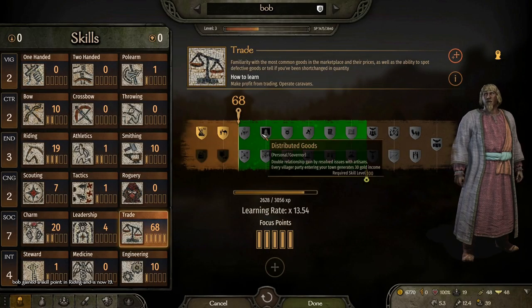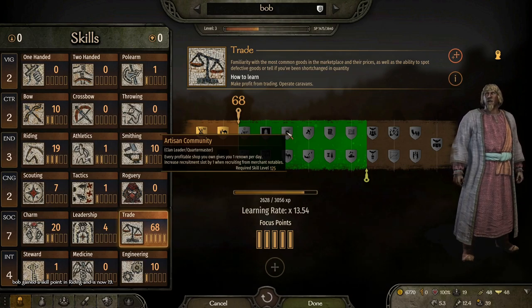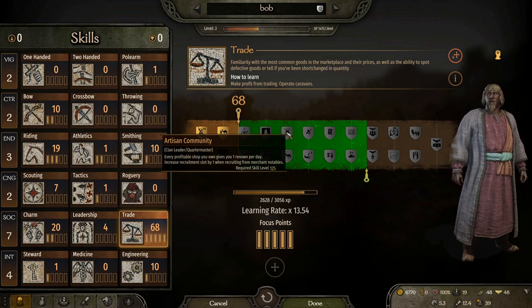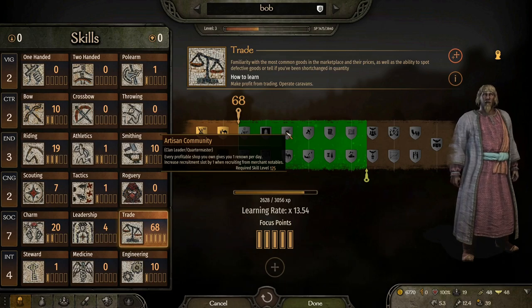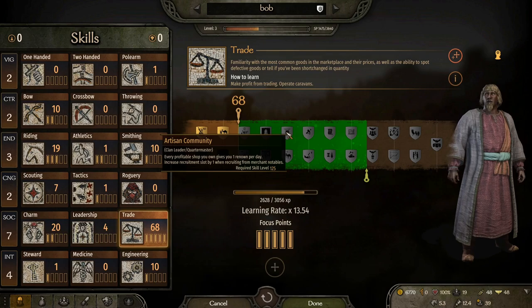Not only that, you will very swiftly unlock my favorite perk in the game. It is at 125 trade and it means that every profitable shop that you own will give you one renown per day. So when you're clan tier 2 and you can have three shops, that means you're getting three passive renown every single day. I cannot stress enough how much that helps to increase your renown and your clan tier. It is a phenomenal amount of renown and you will find your clan tier 4 and you have your own kingdom in no time.